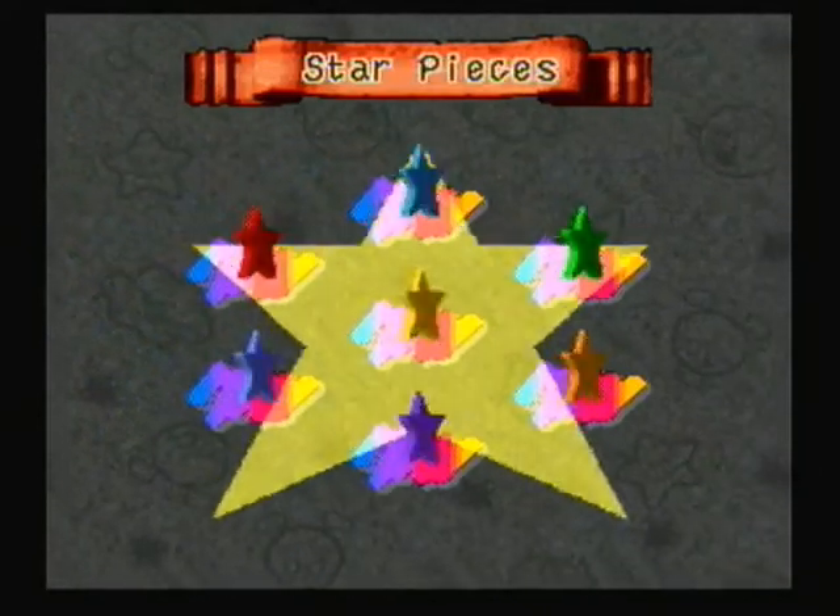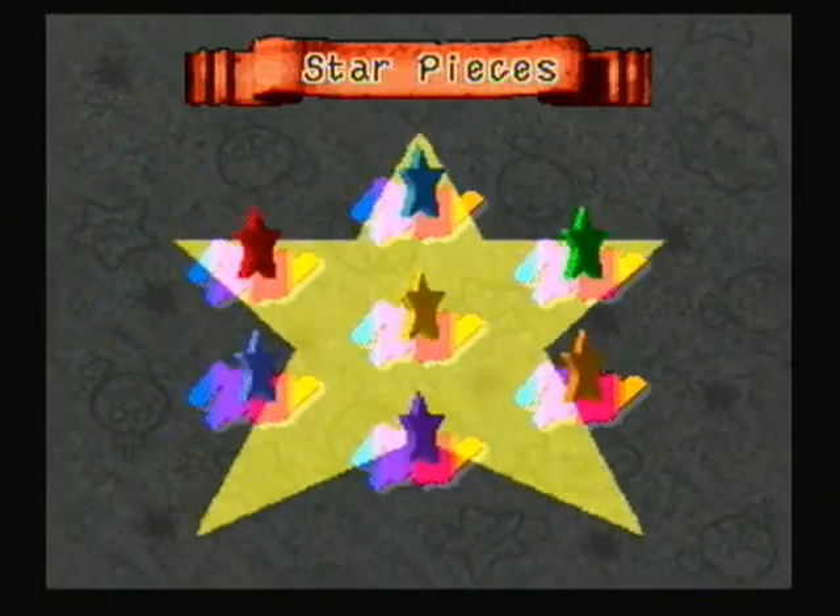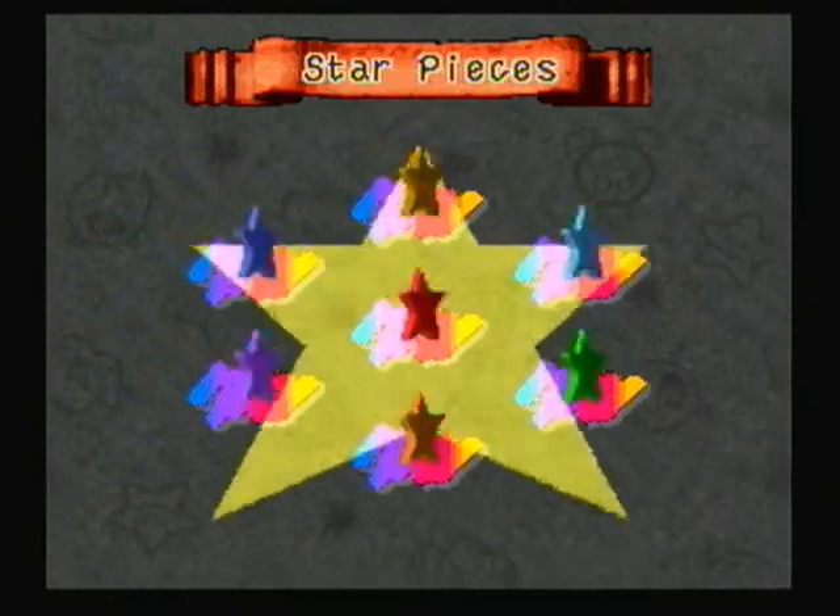Ladies and gentlemen, this is why the game is called Super Mario RPG: Legend of the Seven Stars. At the very end of the game, we get all seven stars. It's kind of funny how in future Mario RPG games, once you get all the seven objects — whether they're stars, crystal stars, or pure hearts — there's still one last trial to complete. But in this game, once you get the last star, it's over.